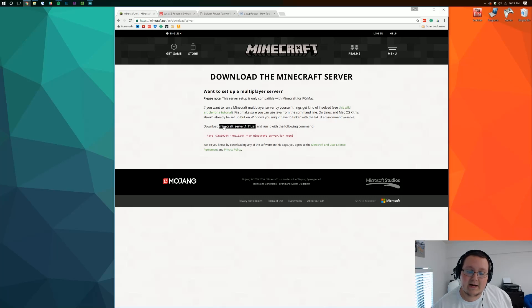You want to go to the second link down below, which will take you to a page where you want to click on minecraft_server.1.11.jar. Click on that and it will download this file, which you want to keep. It goes to my desktop — it might go to your downloads folder.